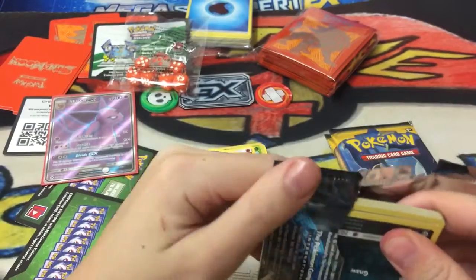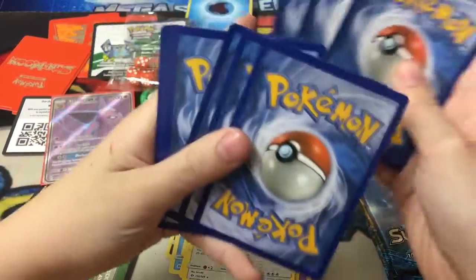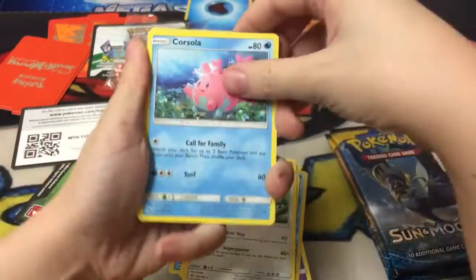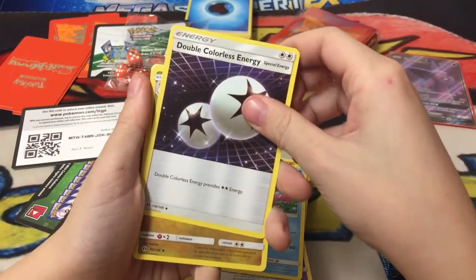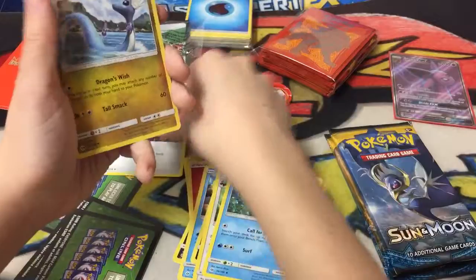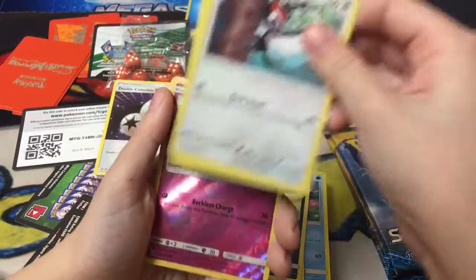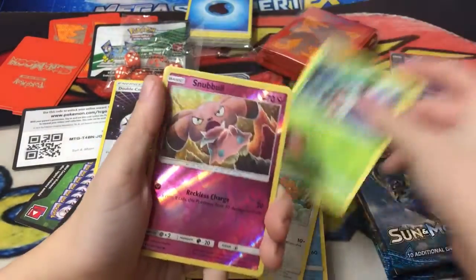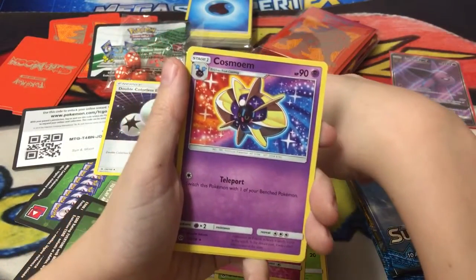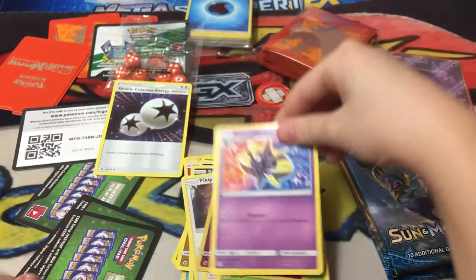Alright, our cards are Corsola, Double Colorless Energy - wow, I did not know they reprinted a Double Colorless Energy, it's nice - Dragonair, Alolan Rattata, Sandile, Spearow, Fomantis, Sunbow - looks cool - a Cosmog, and a Water Energy. Nice cards.